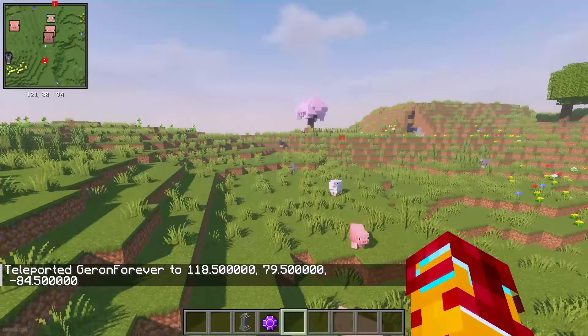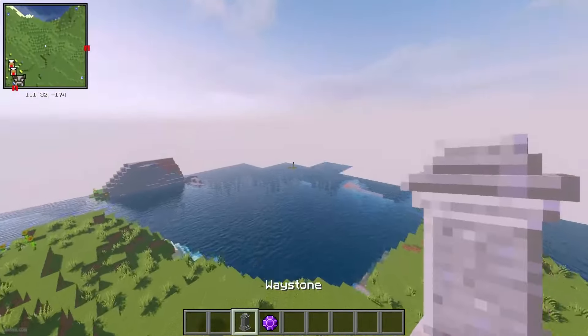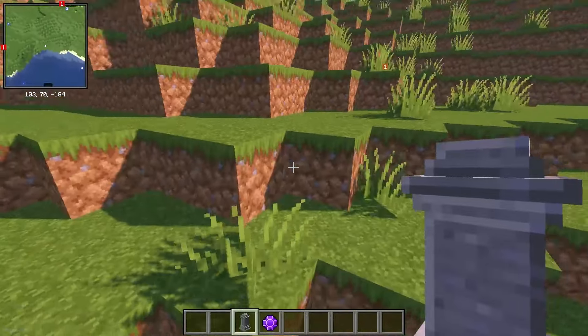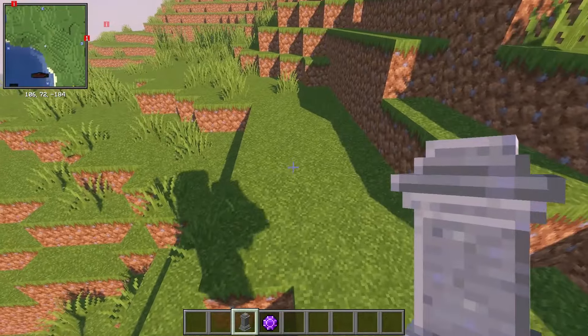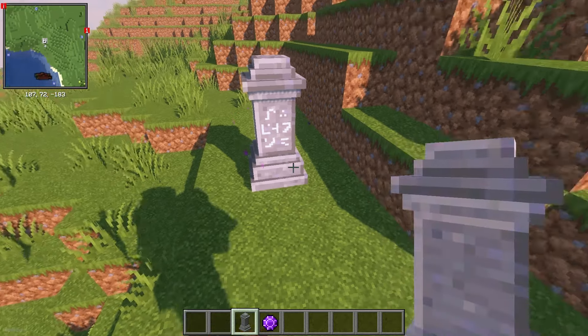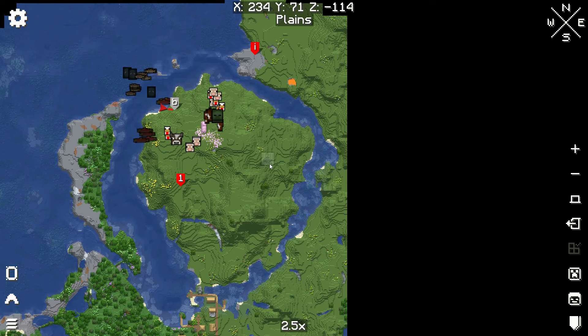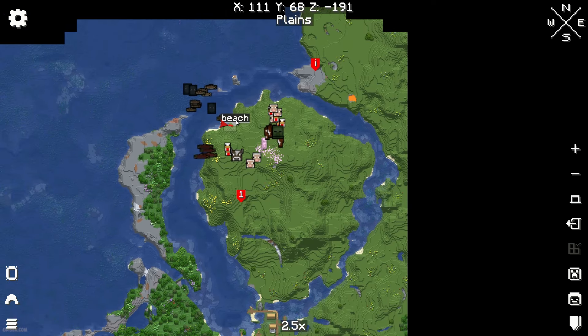Now, this mod works pretty easily. Go into the world where you already play and install a Waystone as usual — for example, a beach global. Then, if you press the M button and open the Xairo world map, you'll see that now you can see all the Waystones.